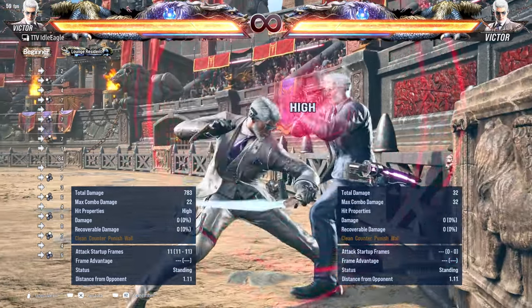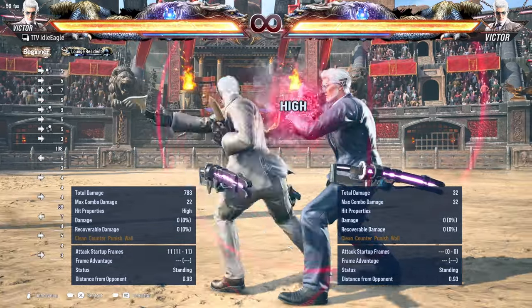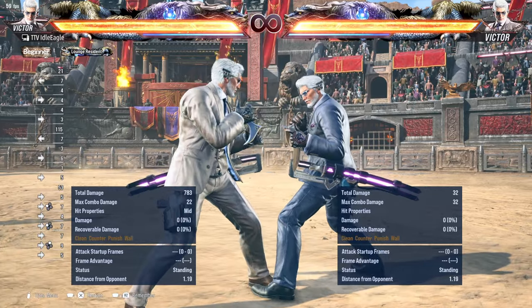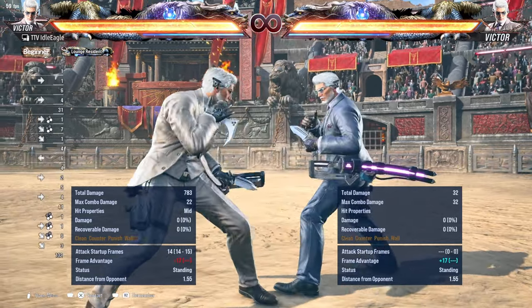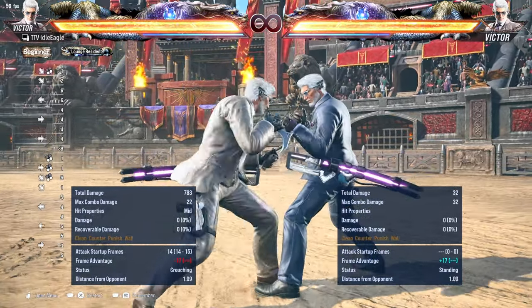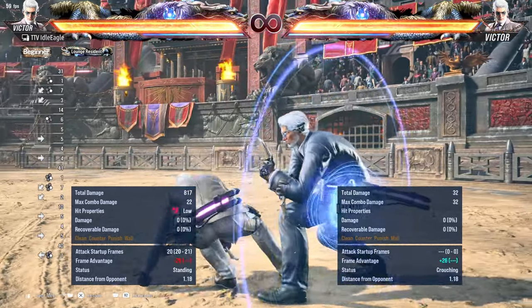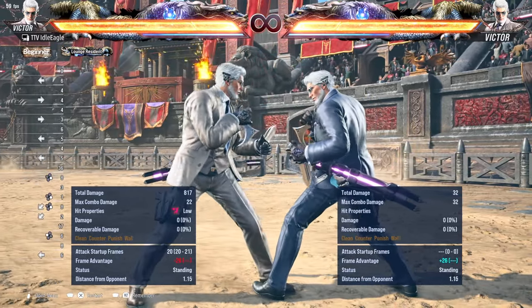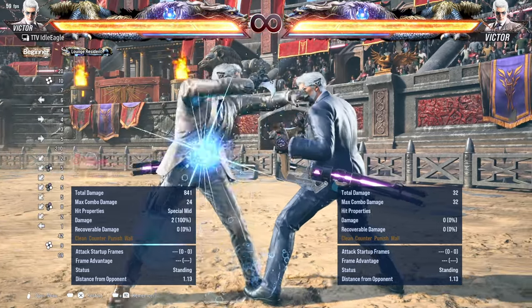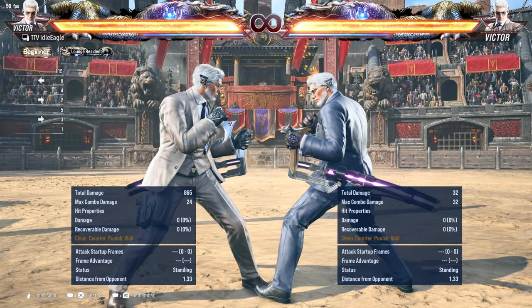These next ones are all launch punishable: forward-forward-2-1, forward-2-2-1-1 we just covered, and down-forward-3+4 — a good whiff punish for him and a 14-frame punish, minus 17, you have to launch this. Down-back-4 is interesting — it's a launch on block and you can only step this to the left. Be aware — on counter hit it's a counter hit launcher. But you can only step this to the left; it has crazy tracking to the right.